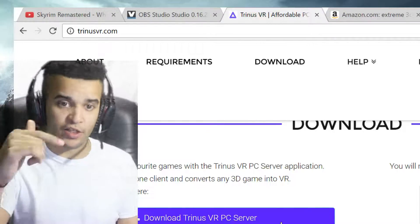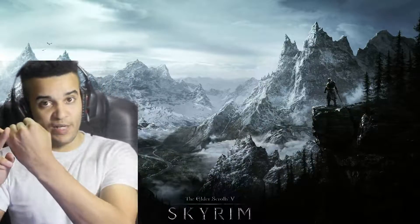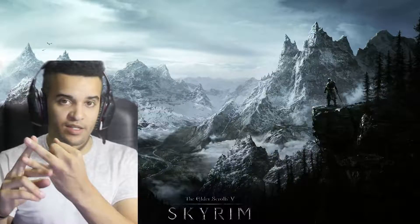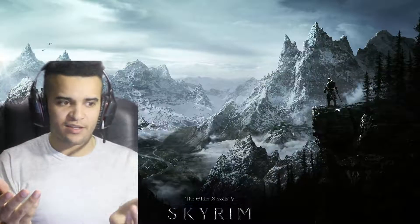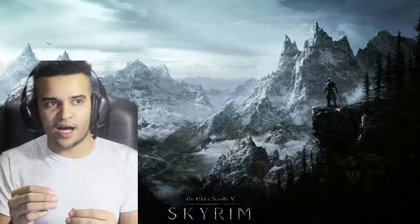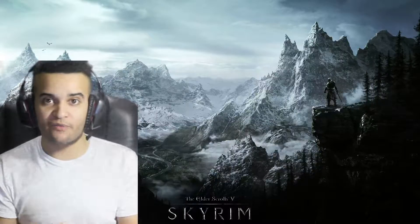Get your free download at TrinusVR.com. Download it on your PC and get the free version on the Apple Store or Google Play Store. They do have two versions: Trinus VR and Trinus VR Lite. Go ahead and get the Lite version first. The premium version is going to cost you $10. The Lite version only allows you to play for 20 minutes in a 24-hour period. Get the Lite version first, see if you can get it working for you and have the game playable.